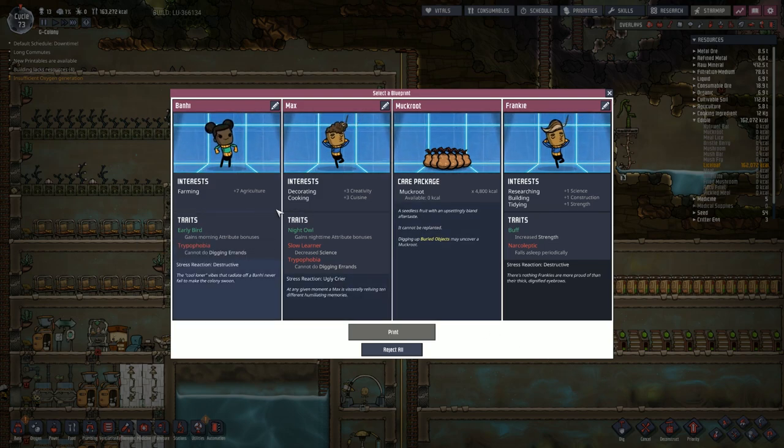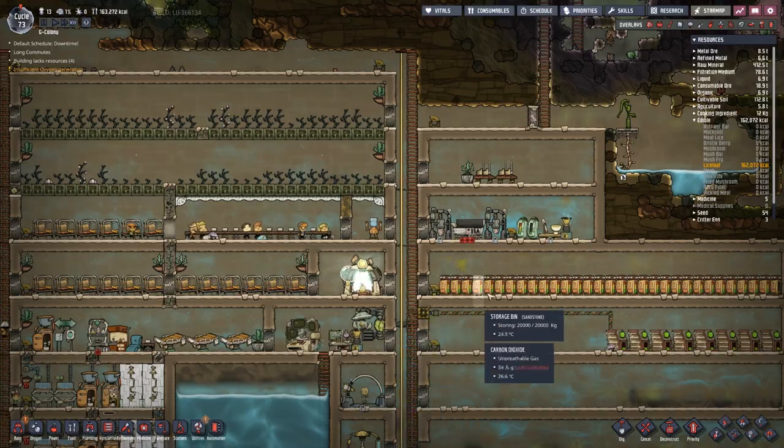Got to choose a duplicant. We have Barney who likes farming, Max who's good at decorating and cooking, and Frankie who's good at researching, tidying, and building. We've also got some muck roots — this fruit has an uncertainly bland aftertaste and cannot be replanted, it's just food. So decorating and cooking, or farming. I'm just going to print the food to be honest.